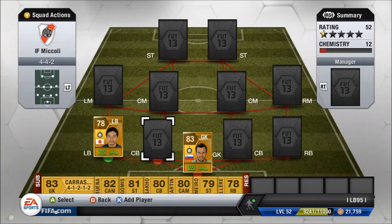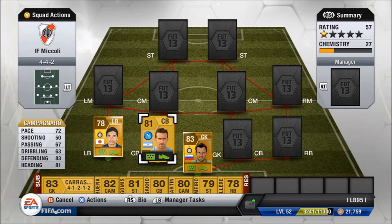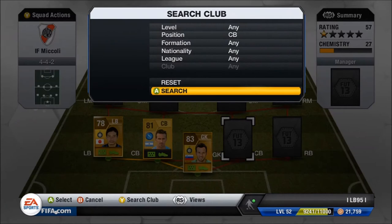Moving on to the first center back, we are using Campagnaro. I could have gone for Chiellini or a lot of other defenders, but I went for a cheap option that's really good. Hugo Campagnaro cost me 750 coins. He's 5 foot 11, three-star weak foot, two-star skills. He has an in-form — just an 82-rated card — with 72 pace, 67 passing, 63 dribbling, 83 defending and 81 heading. He is an absolute beast as a defender, and I might try his in-form if I get enough coins.